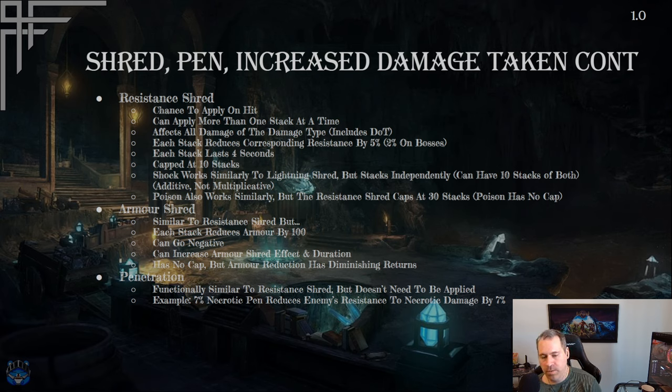Resistance shred is an ailment applied on hit, with a chance per hit — you can exceed 100% chance to apply multiple stacks. It affects all damage of that type including dots, so physical shred also boosts bleed damage. Each stack reduces the corresponding resistance by 5% (or 2% on bosses), lasts 4 seconds, and caps at 10 stacks — reducing non-boss resistance by 50%, boss resistance by 20%.